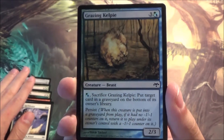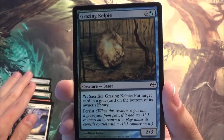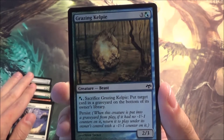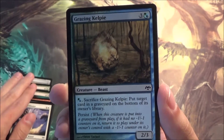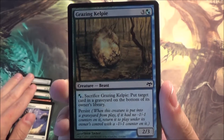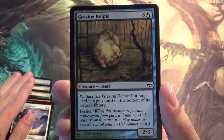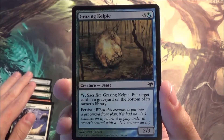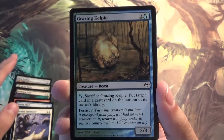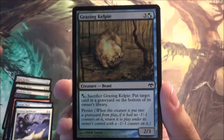Another weird creature — Grazing Kelpie. It has persist as well and puts cards on the bottom of its owner's library. Do you guys know any use for this card? Maybe for Tunnel Vision — that's a card that lets you name a card and puts the top cards of the library of the target player into their graveyard until the named card is revealed. That way, with this card, you can mill somebody all the way.